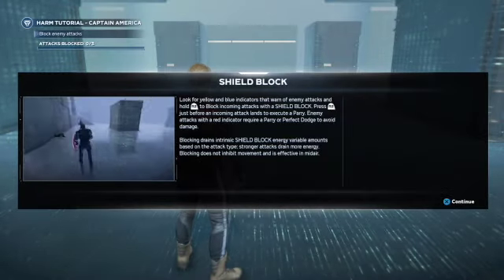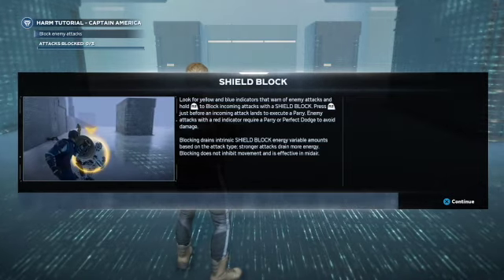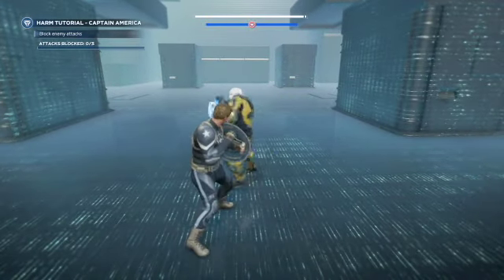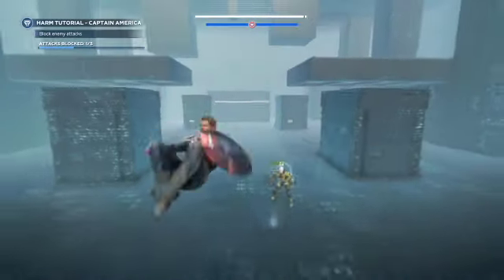Next up we have shield block. Basically you're doing the exact same thing again, except instead of pressing circle to dodge you're pressing R2. As the enemy attack comes in you need to perfectly time it — you'll get an animation and that will be one of three done.